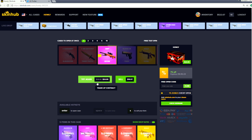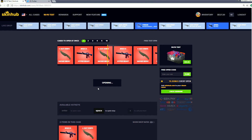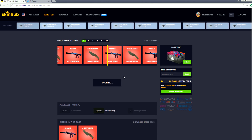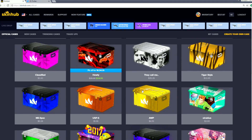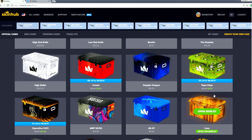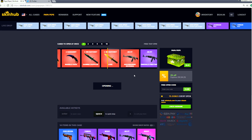We have a 90% chance of getting a Hyper Beast or 10% chance of getting a gut knife safari mesh. I wake up in the morning because the safari mesh exists - I love it that much. And it's not gonna be there for us today. What a shame. We only lose five dollars on that one. I really want to open up this luxe one, but we'll see. Even the case looks amazing - there's a Pepe one, Papa Pepe! Let's just try to get something cool.